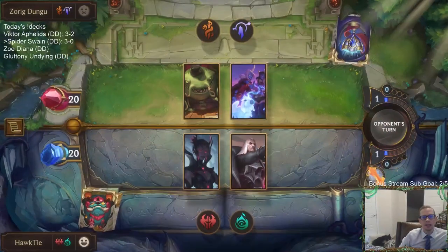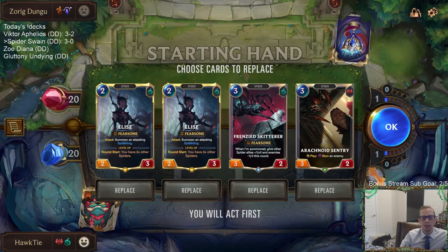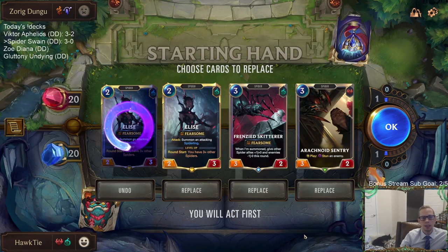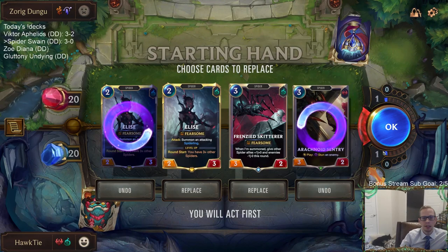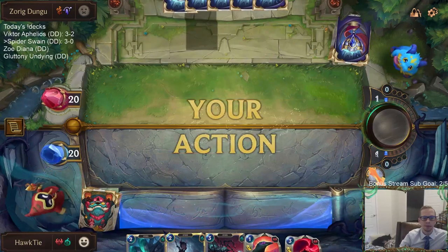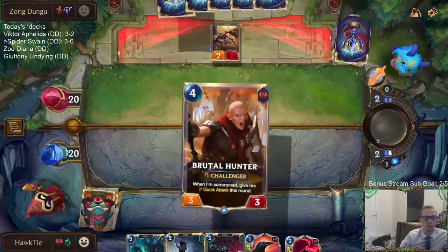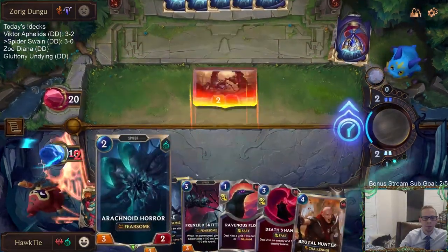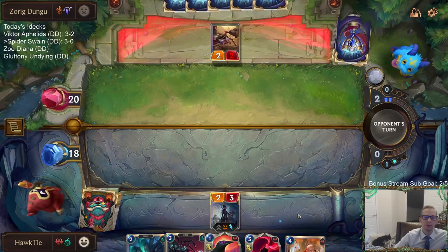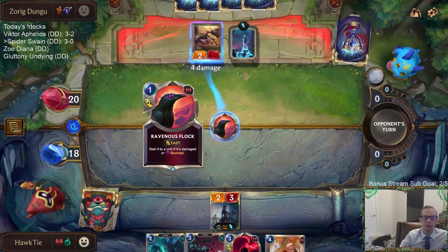This is not any of the big three — it's still Targon, but not Zoe, Twisted Fate, or Aphelios. That's different. Let's mulligan the second Elise even though they could have Boxtapus to kill this Elise. I'll mulligan the Sentry too. I don't know if this is a great use of Flock or not.